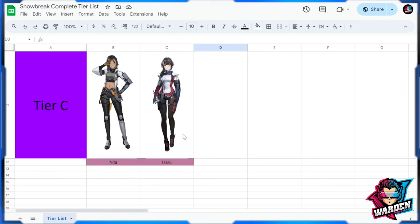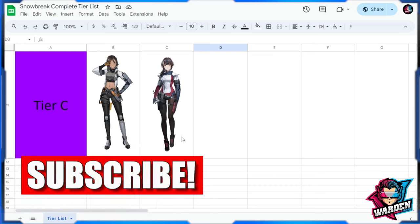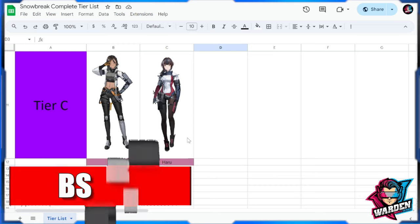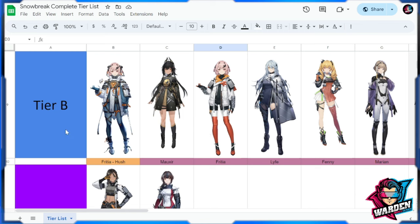Let's start off this tier list with Tier C. We have here Nita and Haru for Tier C. Not much really to cover, not much of a change from my previous tier list, although I'm not sure if they'll go up sometime, but they are definitely Tier C right now.